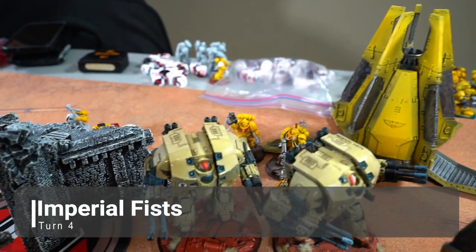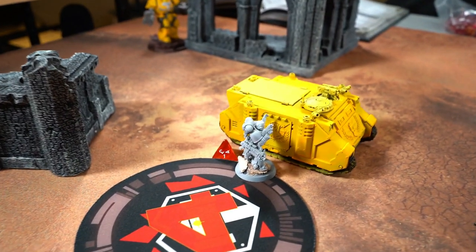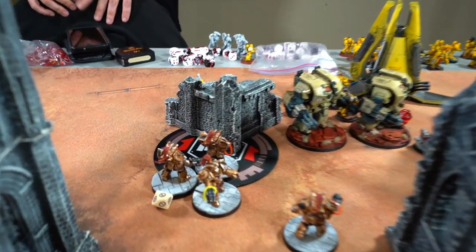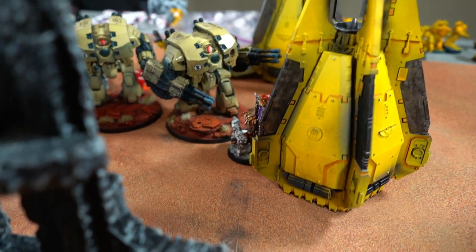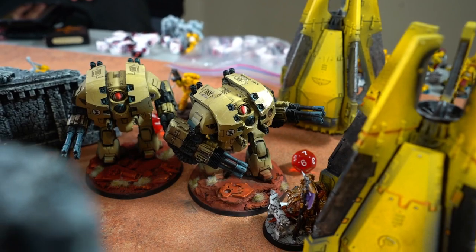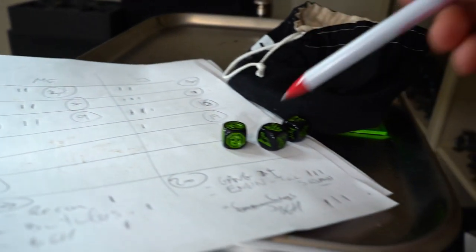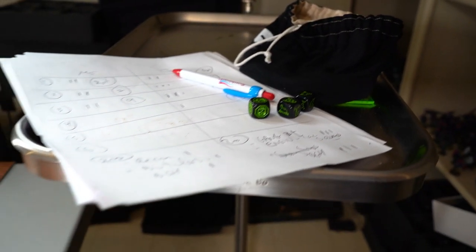Imperial Fists Turn 4: everything pulled back, a unit drove over, that Dreadnought didn't move. End of Turn 4: two wounds taken off the Terminators. A drop pod used Heroic Intervention into the Leviathan and did seven damage — not too bad trading. At the end of Jay's turn: he gets hold, his last Gangbuster, and another Engineer. Jay is up to nineteen to nine going into Custodes Turn 4.